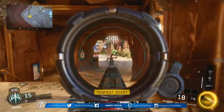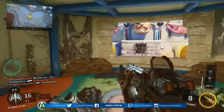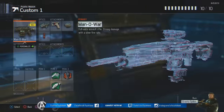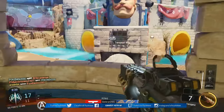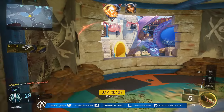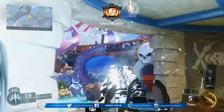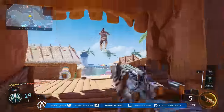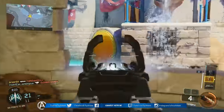You can simply spray and pray and it'll get the job done. The class setup I'd recommend is this one right here — let's go through the attachments, perks, and score streak setup. For starters we have the Vax 3 Sight. Out of the four that received the buff, this is my personal favorite because it has two zoom modes: one for close to medium range and one for long range. If you don't like it, go with the Boa 3 Sight or the Recon Sight.